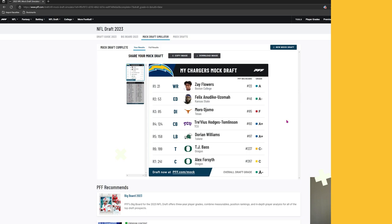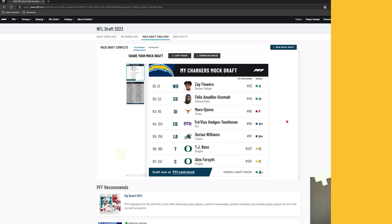Here's my full draft: Zay Flowers in the first round, Felix Anudike-Uzoma in the second round, Moro Ojomo in the third round — and I got an F for that pick? How? Travious Hodges-Tomlinson got an A-plus, Dorian Williams an A-plus — that's how you know that's a good fifth-round pick. TJ Bass in the sixth a C-minus, Alex Forsyth in the seventh a C. Overall draft grade is an A-minus — I'll take it.